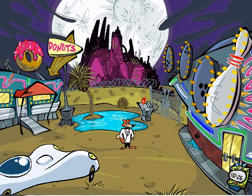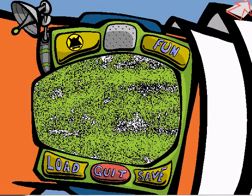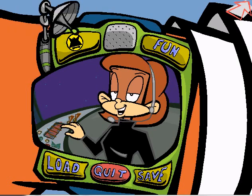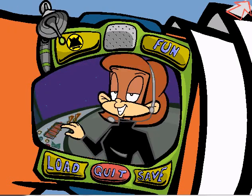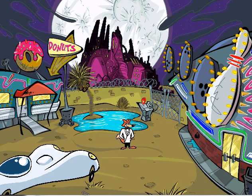My spy watch is beeping. Monkey Penny must have some important information for me. What's the latest news, Monkey Penny? We've placed Agent Roger Bohr inside Poodle's Cosmetics factory to gather information. He left here wearing a darling red wig. That is a darling red wig. Thanks, Monkey Penny, I'll keep an eye out for it. Keep us posted, Spy Fox. Monkey Penny out.